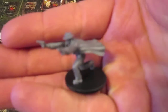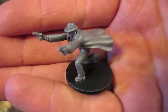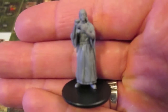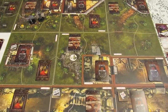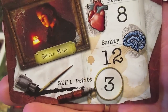Here's the Joe Diamond miniature in his action pose — .45s out front, trench coat flapping behind him, ready to shoot whatever gets in his way. And here is the Sister Mary miniature, very nicely done. Fantasy Flight Games always outdoes themselves with miniatures and production values, and the tiles and cards in this game are also extremely nice. Sister Mary has a health of 8, sanity of 12, and skill points of 3.